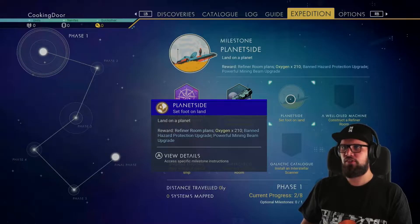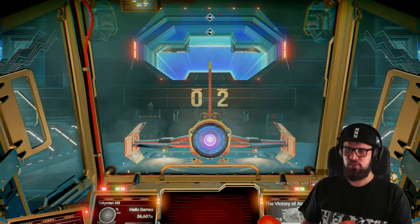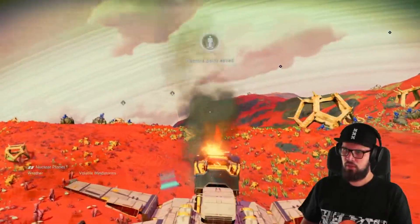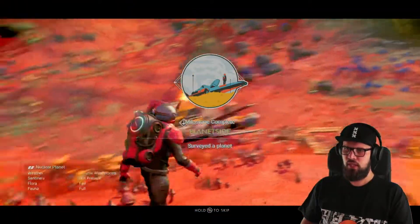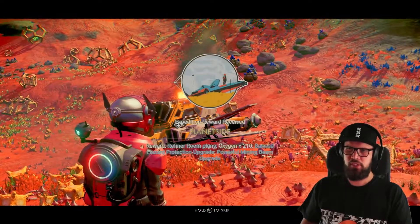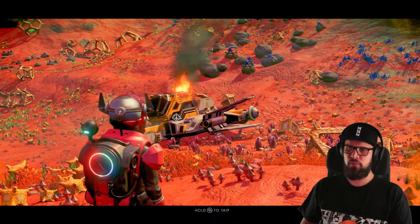Next up, make sure to select the Planetside milestone and make your way towards your starship. Get into your starship, take off, and fly towards any planet and land on it. Once you have, make sure to check your surroundings for items you'll need to survive. The Planetside milestone will unlock right away, rewarding you with the refiner room plans, 210 oxygen, a banded hazard protection upgrade, and a powerful mining beam upgrade.